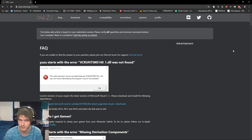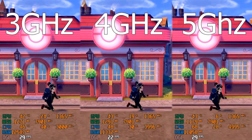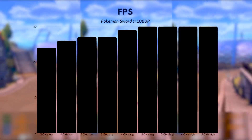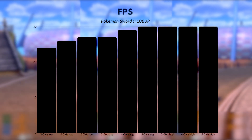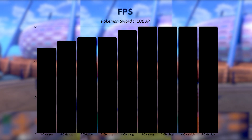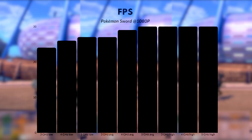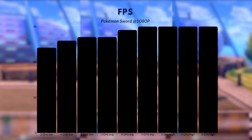First I'll set my CPU speed to 3 gigahertz, then do the same for 4 and 5, and get back to you after I have the results and the side-by-side comparison. On the 3 gigahertz CPU speed, the minimum FPS was about 24 to 25. On the 4 gigahertz speed, the lowest FPS was around 25 to 26. At 5 gigahertz, it was basically 27.